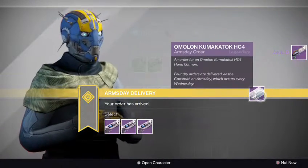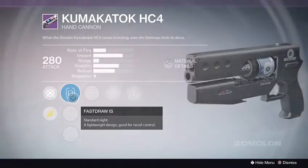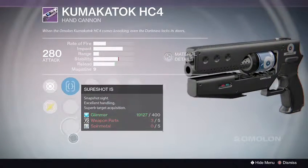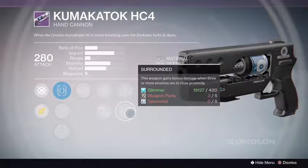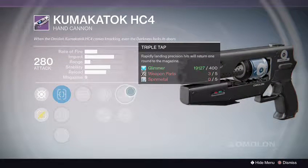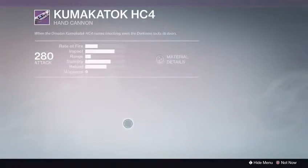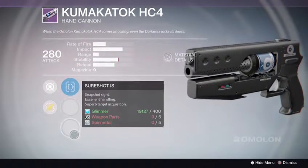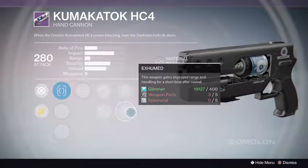Alright, next one's the Arm Alone 8C4 hand cannon. Let's see. Fast Draw, Quick Draw, and Sure Shot for the sights. Mulligan, Snapshot, Injection Mold, Triple Tap, and Surrounded — triple tap's not bad. I would have liked something other than Mulligan. Alright, next one — also with Mulligan, Fast Draw, Steady Hand, Sure Shot, Mulligan, Lightweight, Brace Frame — that's a good one — Brace Frame, Rescue Mag, Exhumed. This won't be perfect for PvP.